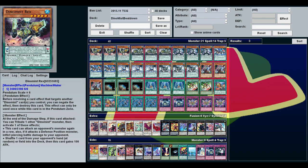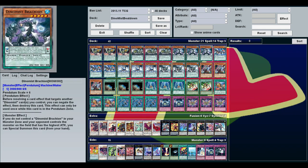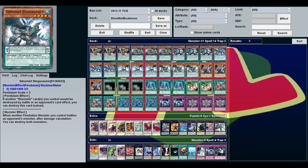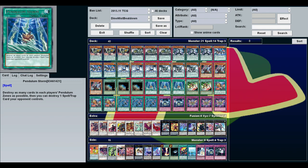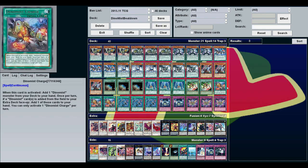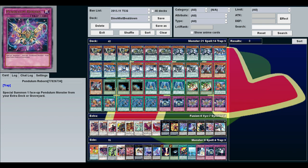We've got three of every Dino Mist currently available: three Rex, three Ceratops, three Brachion, three Petran, three Plesios, three Stegosaur. We're also running three Ghost Ogre, three Terraforming, three Pendulum Storm, two Emergency Teleport, three Dino Mist Charge, three Dynamic Power Load, two Dino Mist Rush, and three Pendulum Reborn.